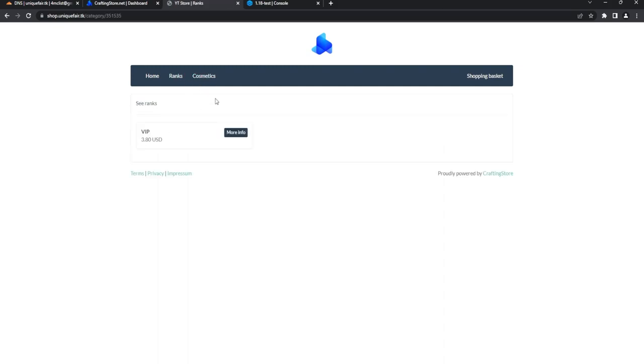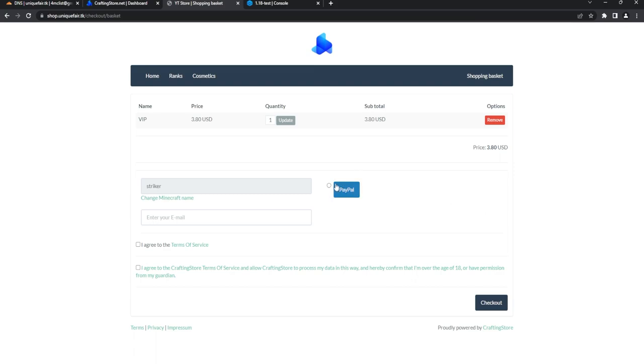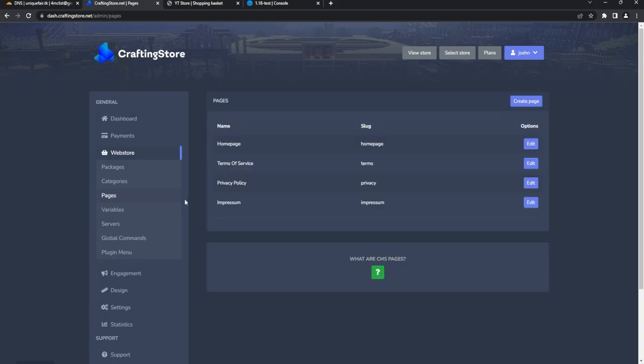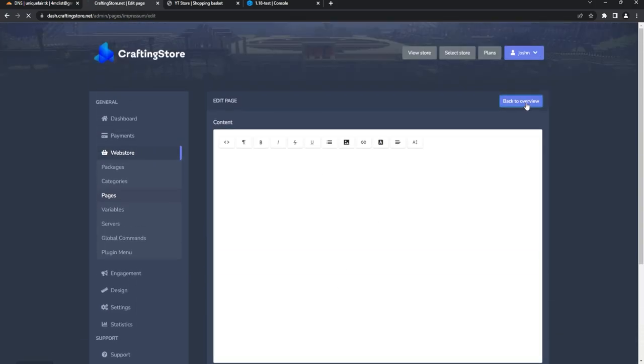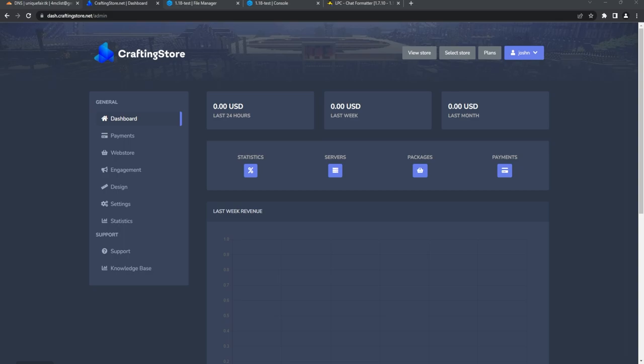Here you can see the different categories: Ranks, VIP, Cosmetics, and more. Click Get More Info, add a username like 'striker,' add to basket, select PayPal, enter your email, agree, and hit Checkout. You can also design pages like the homepage, Terms of Service, and Privacy Policy. I definitely recommend updating your Terms of Service and Privacy Policy so you're covered in the event of chargebacks.